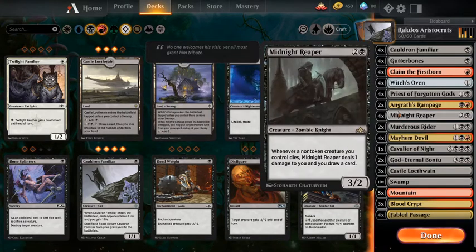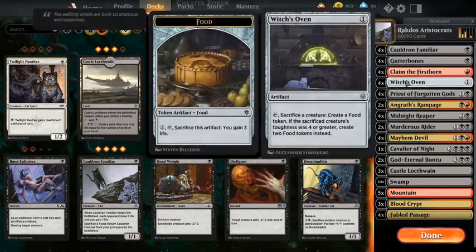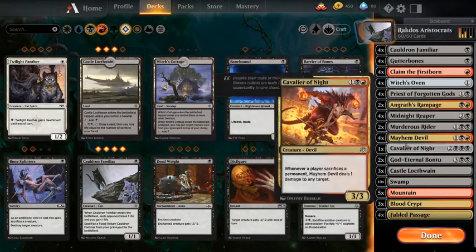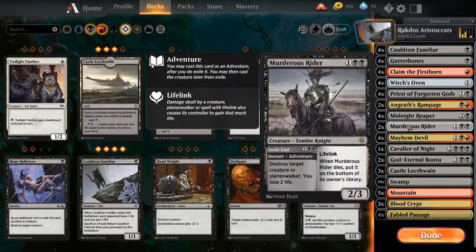Midnight Reaper is a really nice card draw engine. Dealing damage to yourself doesn't really matter because you've got life gain off Cauldron Familiar and Witch's Oven. Furthermore, you've got Cavalier of Night to gain life later on in the game. There's also Murder, which is removal. Taking two points of damage from these removal spells just doesn't matter in the grand scheme of things because you've got the life link to get yourself back up there.